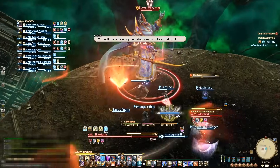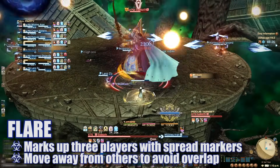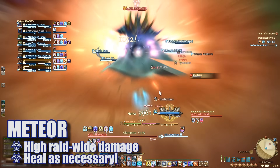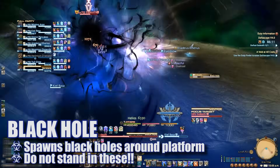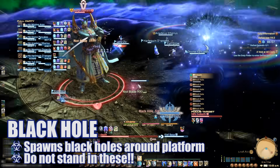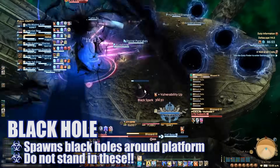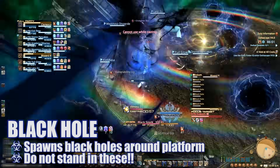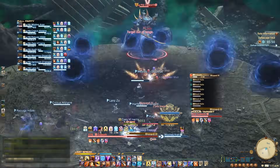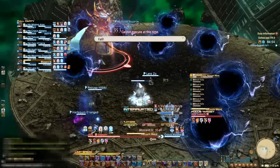Stack together for Holy, then get ready for Flare. Flare will mark up 3 players with spread away markers, so move away from others as necessary. Meteor will do high unavoidable raid wide damage and should be healed through. Black Hole will do raid wide damage and spawn a number of black holes — standing in these will likely kill lower HP players and places a vulnerability up debuff on you. Essentially, these act as extra obstacles while you dodge the usual mechanics, so avoid them as necessary. All of these mechanics will repeat, and it's a matter of handling each in turn while staying away from those black holes.